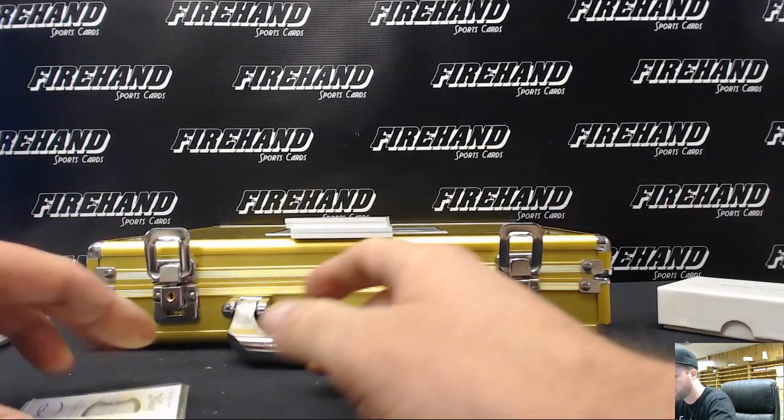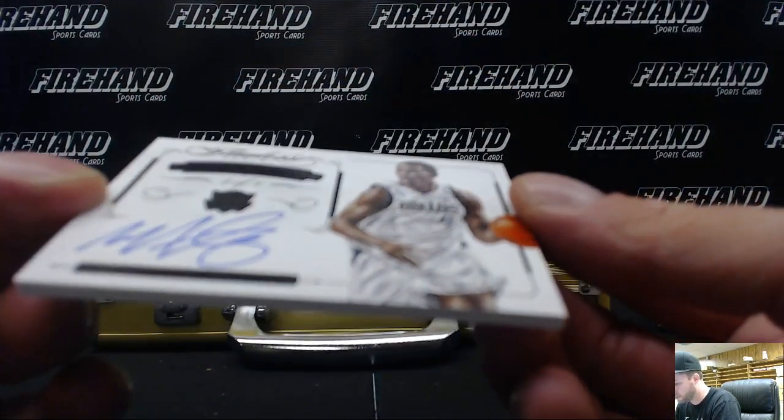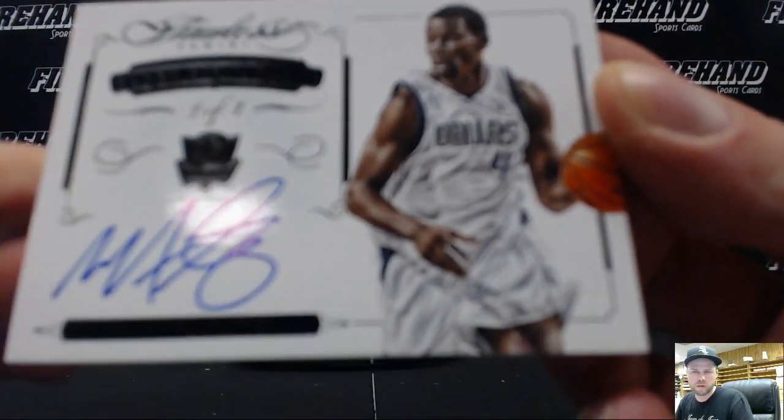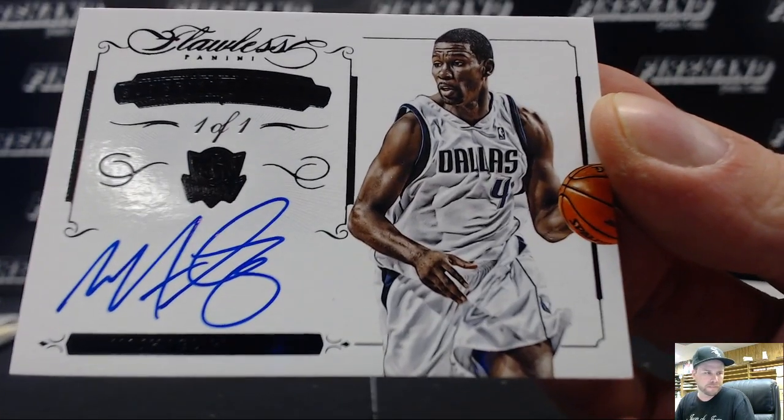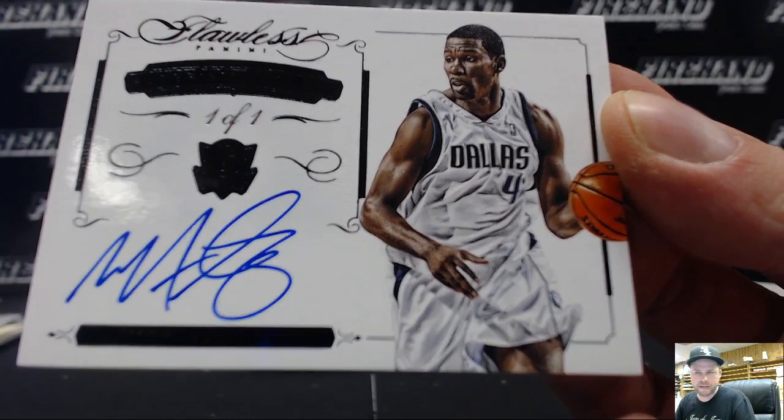This one's got black foil — Juan de Juan — Michael Finley, Super Signatures, one of one. Michael Finley goes to Zek Man. Yo, George!